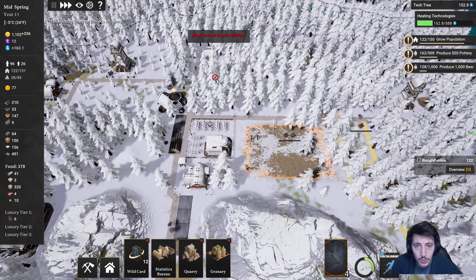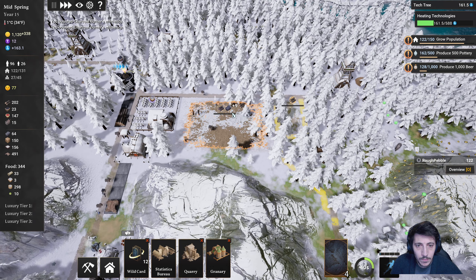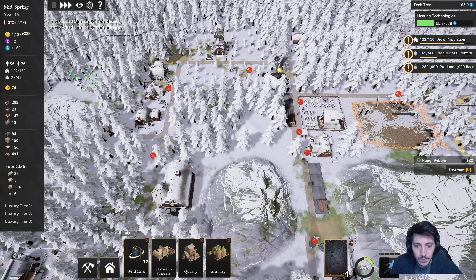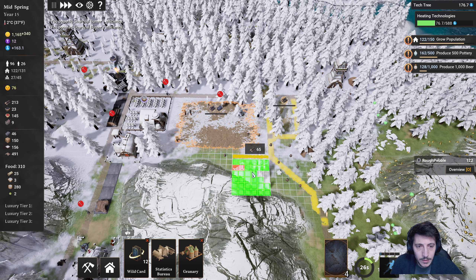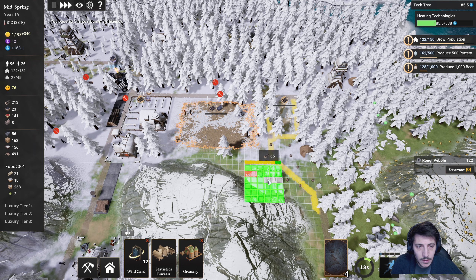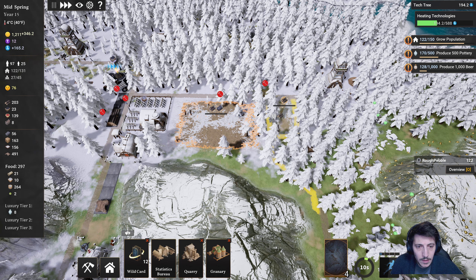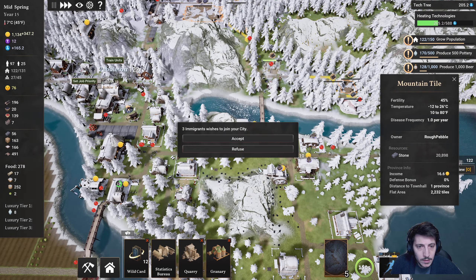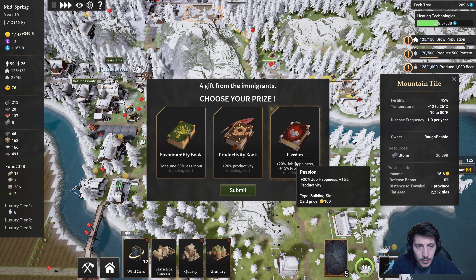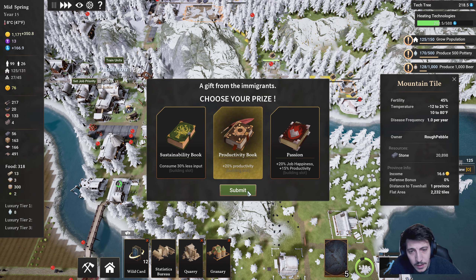Splat died of old age, unfortunately. And maybe we want to put a quarry right around here somewhere. 20,000 — accept immigrants and take productivity.